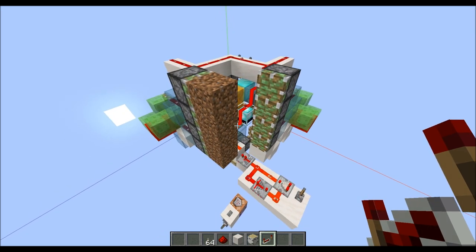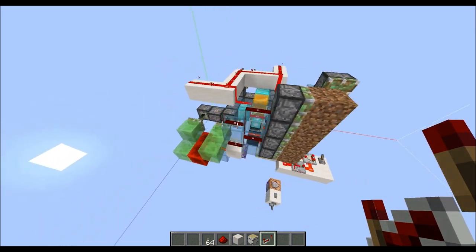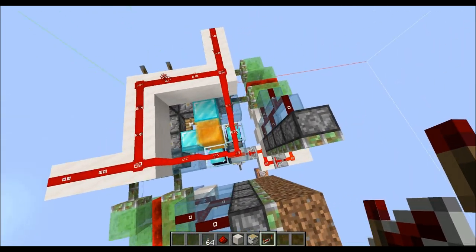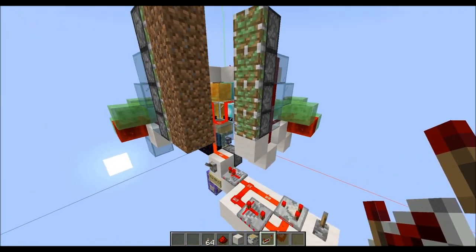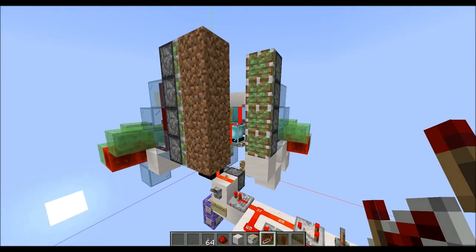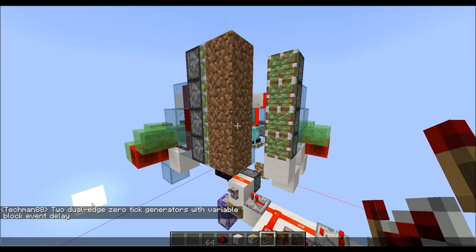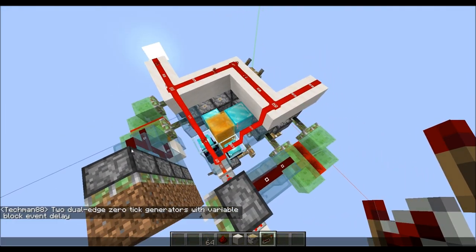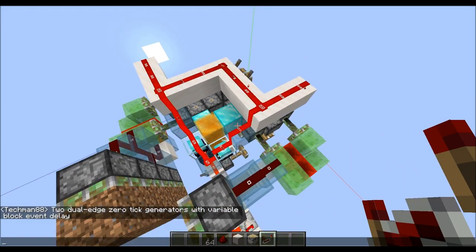So this right here is really the key part of the entire system, which might look kind of funny. Why do I have all these pistons and kind of random redstone everywhere? This is to generate the particular sequence of zero-tick pulses in the right part of the tick. I wrote down what this device is in the back — it is a dual-edge zero-tick generator with variable block event delay.